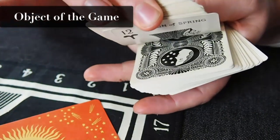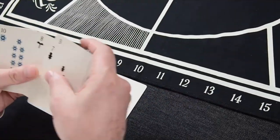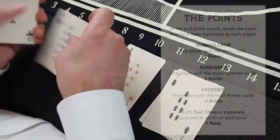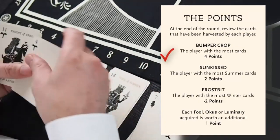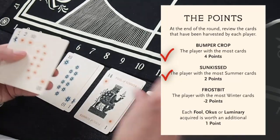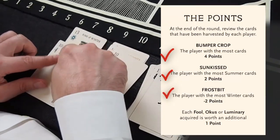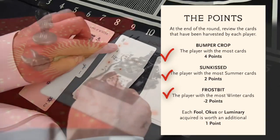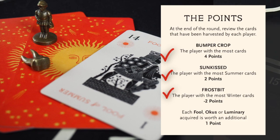A round ends when you have used all of the cards in the draw pile and in your hand. At the end of the round, you count the cards in your score pile. You get 4 points if you have collected the most cards, 2 points if you have the most cards of the Summer Suit, and you lose 2 points if you have the most cards of the Winter Suit. A player also gets 1 point for each full card that they collect, Ocus Token, and Luminary card.